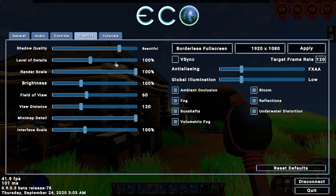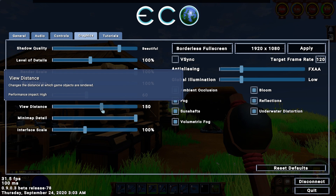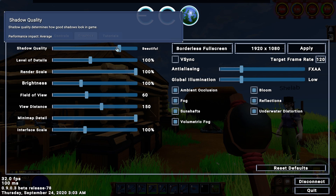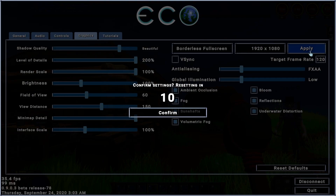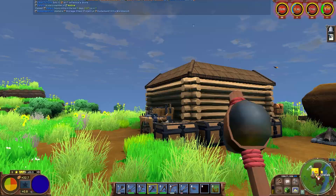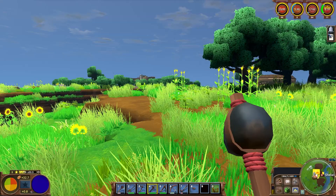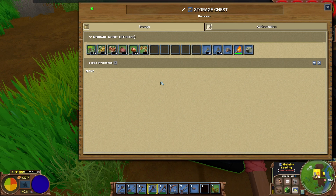Definitely looks like graphics have gone the way of the dodo. Field of view, brightness, view distance — actually, I wouldn't mind the view distance being up. Battle of details, shadow quality — I don't really care too much about shadow quality, honestly. Let's go to 200% and just see how this goes. Now I've got twice as much jaggedness on the edges. How glorious. Oh my lord. It was a river shark, yes.